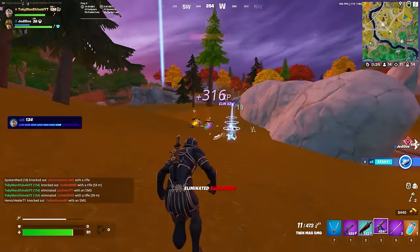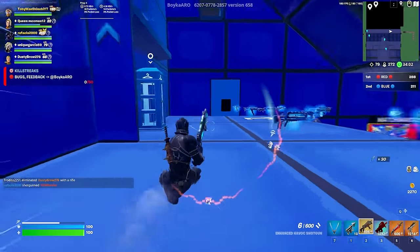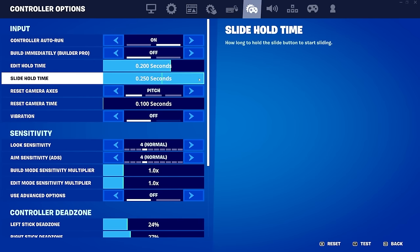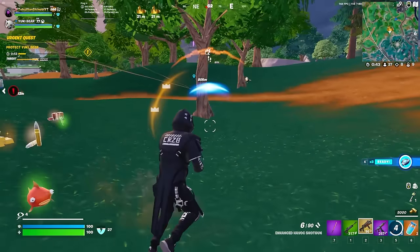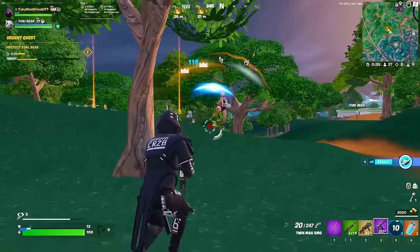Before we get into the sliding techniques, for you controller players, there is a secret sliding setting that you absolutely need to enable. Change your slide input time to be immediate at 0.01 seconds. This allows you to instantly slide without delay when moving fast. Go to controller options and change slide hold time to the lowest amount.